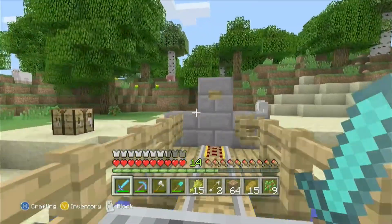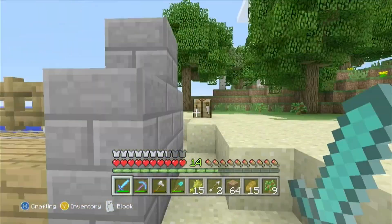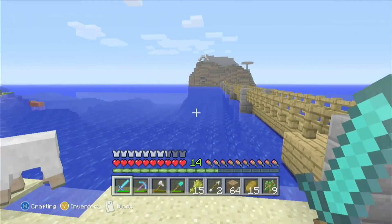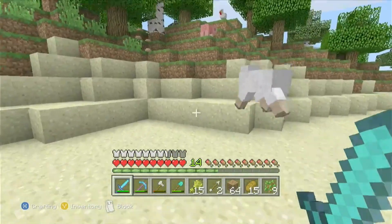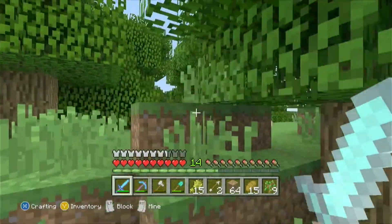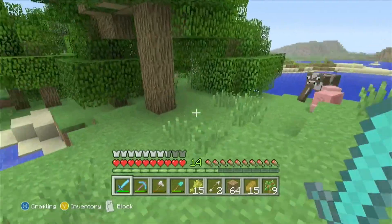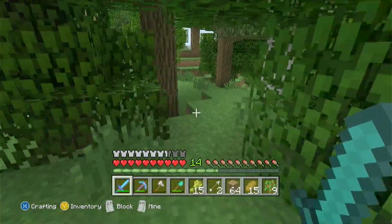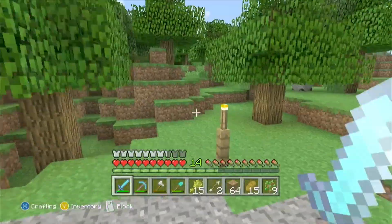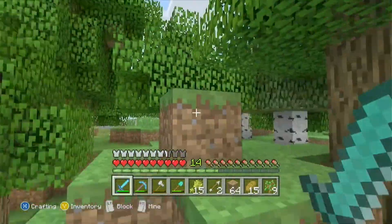I have two plans for what I want to do this episode. One of the things I want to do is create a gravel path that leads to this. Over by my house, I have paths that lead to the spider grinder, to the storage, to the bridge — I just have these nice looking gravel paths — and I want to add one that leads over here. It might be a little bit tricky since the terrain is hilly, but I'm sure I could work something out.